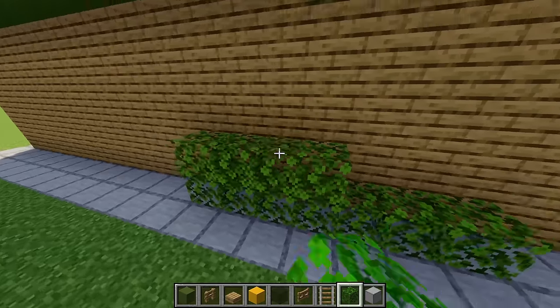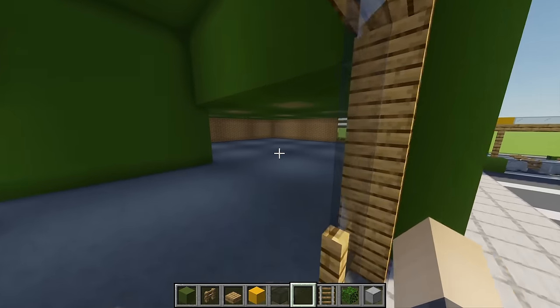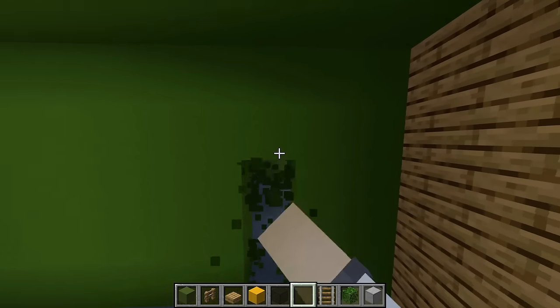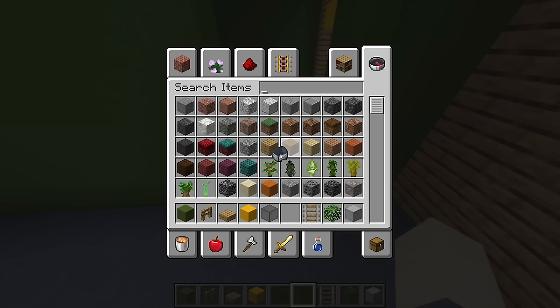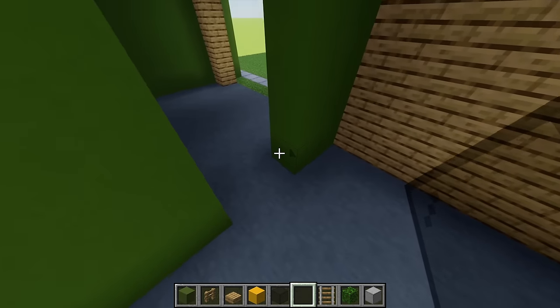Coming inside, at this wall I'm going to go across two blocks and then on this third block destroy a row up and another one next to that — this is going to be the doorway for our little storage room. I'm also going to grab some black stained glass panes and place five on the right hand side.